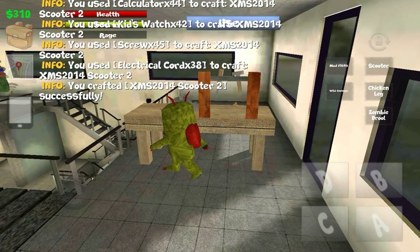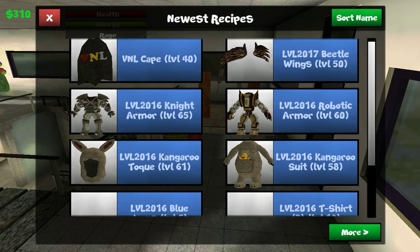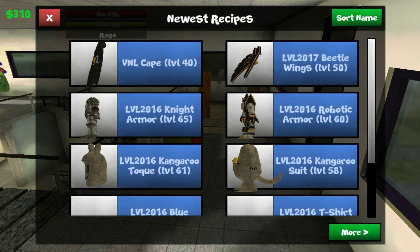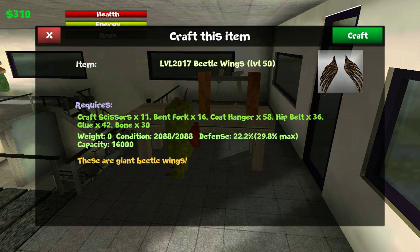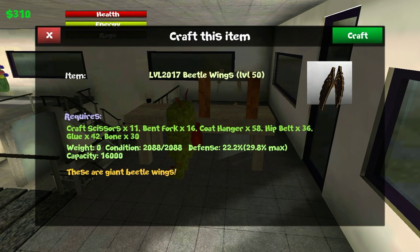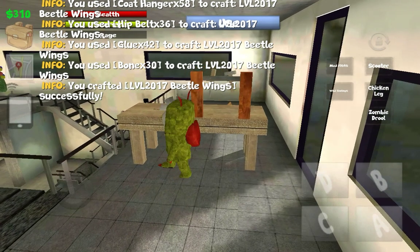Next I'm going based on rarity. The beetle wings are a little bit less rare, so I'm going to be crafting these bad boys next - they were just there and easy to craft. They needed 11 craft scissors, 16 bent forks, 58 coat hangers, 36 hip belts, 42 glue, and 30 bones. Let's craft it. That's some nice stuff right there.